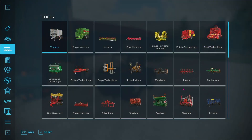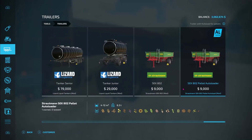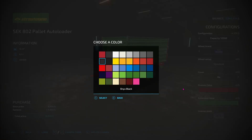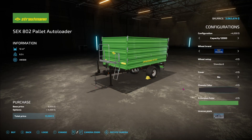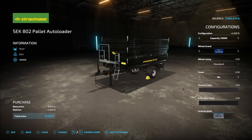If we go back in our tools menu under trailers, first thing we need to get is a dedicated manure trailer. We'll select this one here, bump the capacity all the way up. We don't really need a cover on it, but let's change the color of the chassis to black, change the extension color to black also, and we're going to add a license plate.